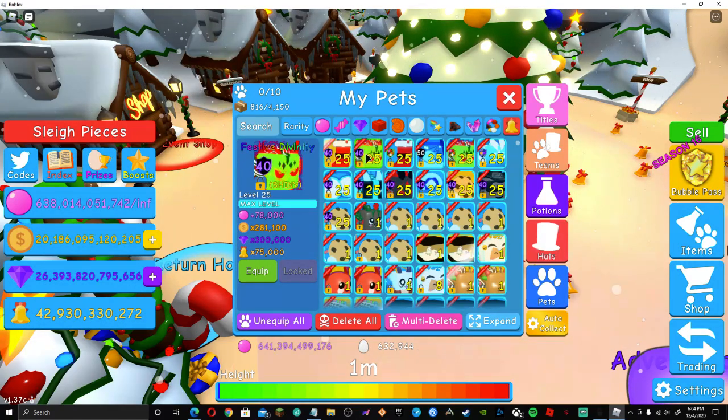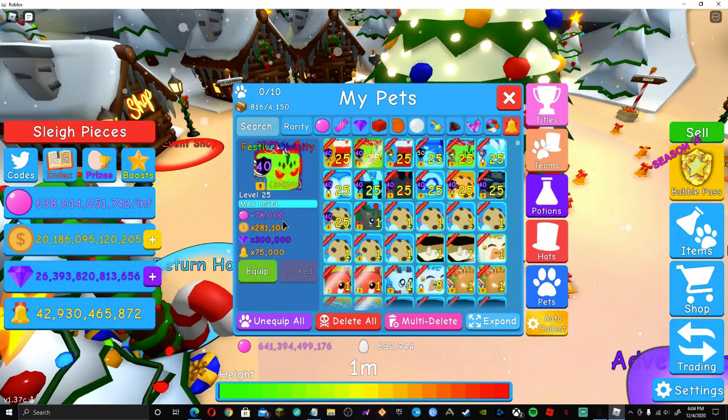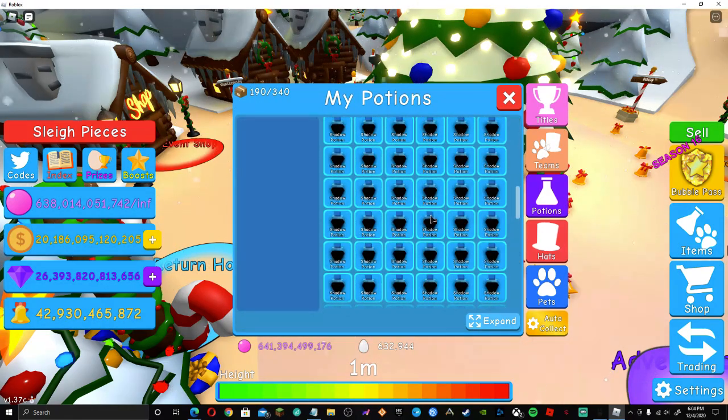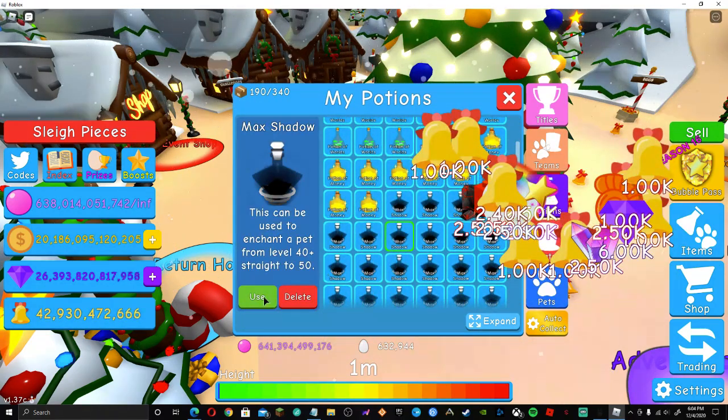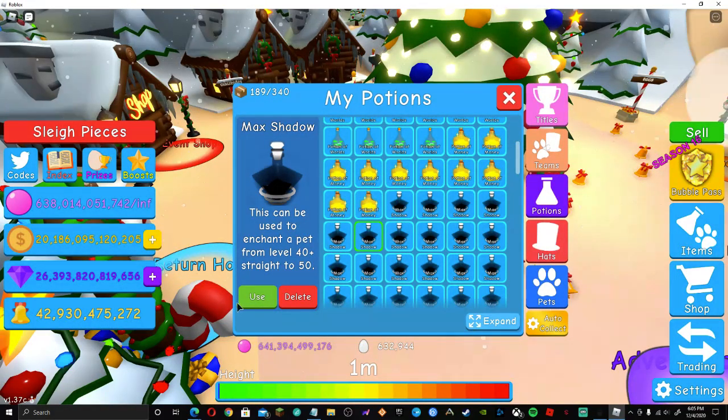78,000 bubbles for the Festive Didentity, 283,100 coins, 300,000 gems, and 75,000 bells. Let's go ahead and max it out with the max shadow and see what we get.